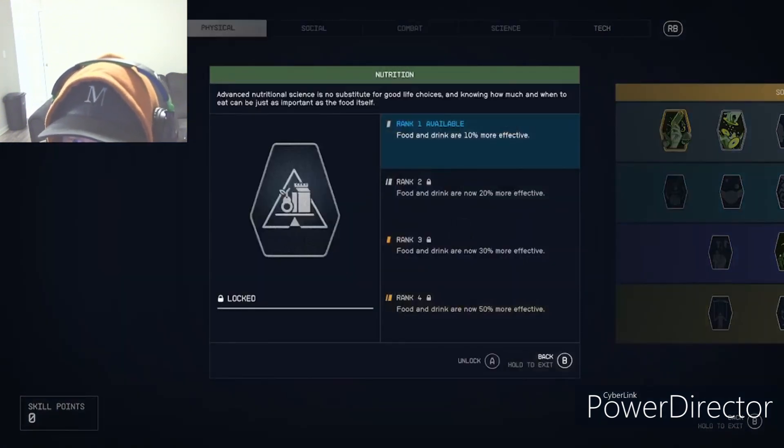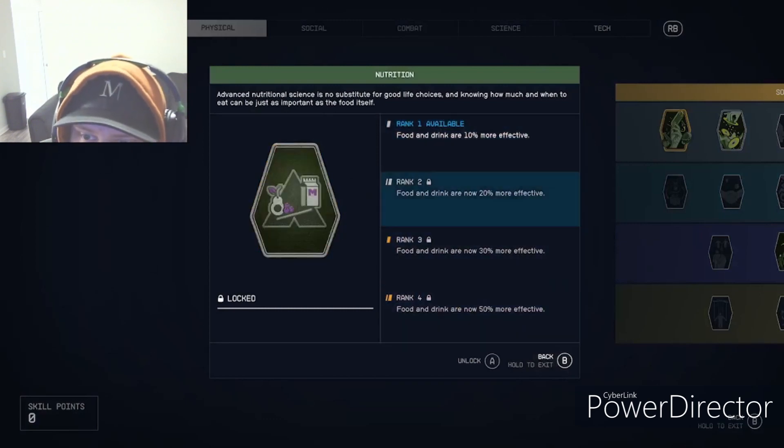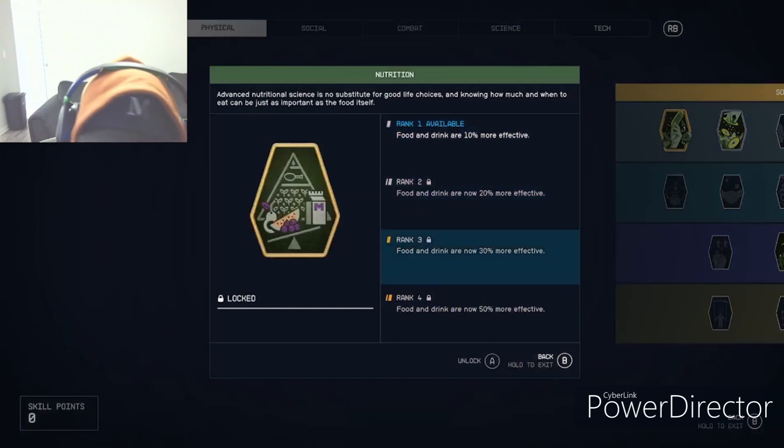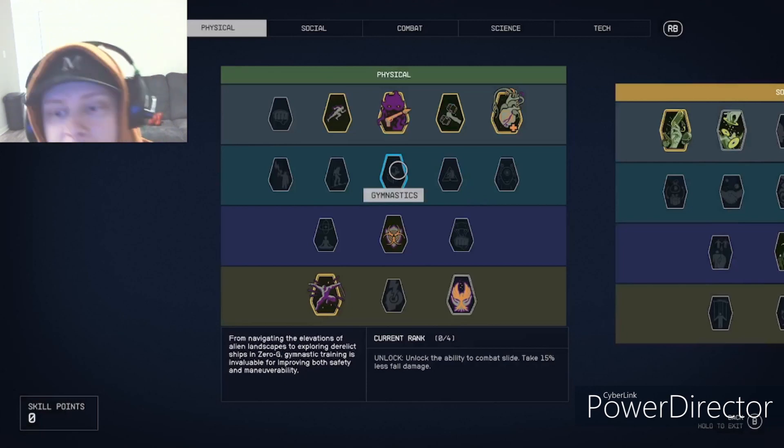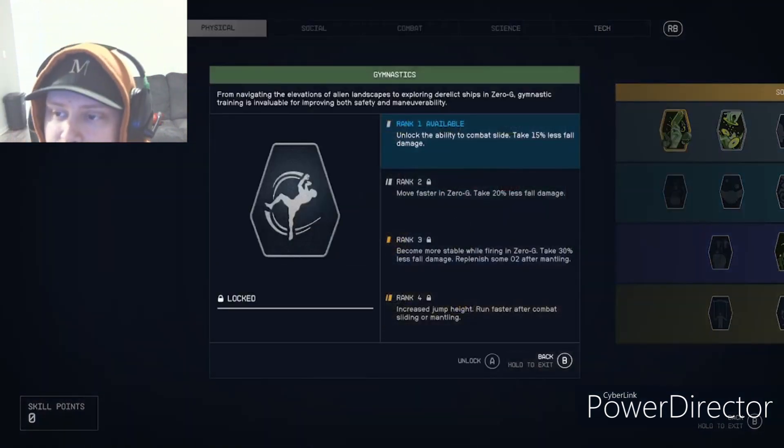Nutrition makes food and drinks 10, 20, 30, and 50% more effective. That's pretty crucial if you're actually having trouble fighting, but the fighting is pretty easy in this game no matter what difficulty you're on.